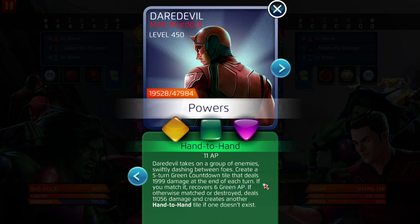If you match it, it recovers six green AP instead of eight at level five. If otherwise matched or destroyed, it deals 11,000 damage — at level five it deals 15,000 damage, so we're losing out on 4k damage, but that's okay. The damage will increase with his passive strike tile. It creates a charge tile and deals 11,056 damage, and creates another hand-to-hand tile if one does not exist, so it makes sense to put this at four and purple at four.